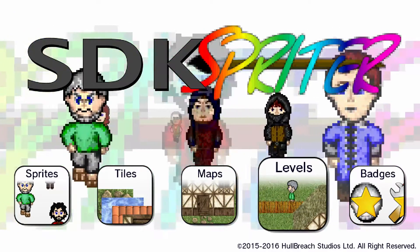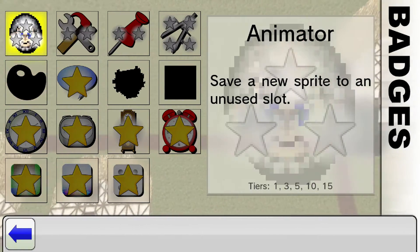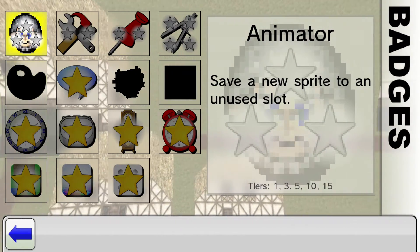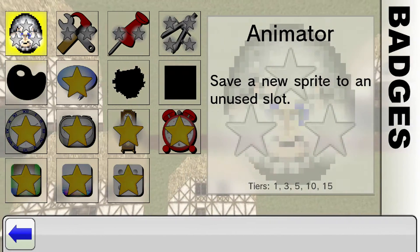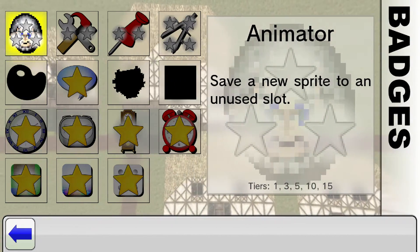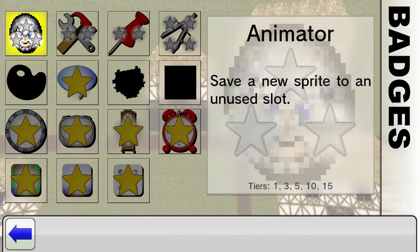Let's go to badges now. I know I didn't show you everything in the game, but go get it for yourself — it's probably the only utility on the Wii U system that gives you the creativity to create your own game. And you can of course also get SDK Paint, another cool tool.